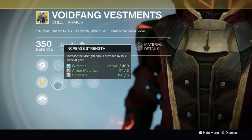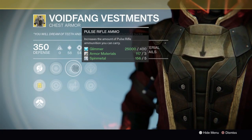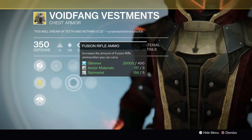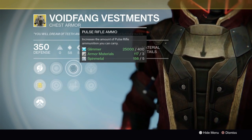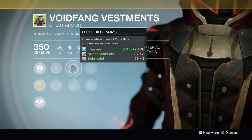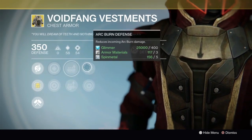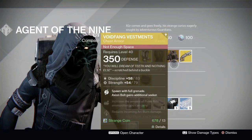The stat roll is Discipline and Strength, which is okay, but Intellect and Discipline is where I'd prefer to go — so I'd consider re-rolling it. It does have Pulse Rifle ammo and Fusion Rifle ammo, which are both great. Fusion rifles are actually really devastating in Crucible right now, especially the Plan C. Pulse Rifle ammo is great for the Clever Dragon from Iron Banner — the god roll with High Caliber Rounds, Braced Frame, and Range Finder or Hidden Hand. This is probably the number one exotic I'd recommend purchasing from Xur this week.